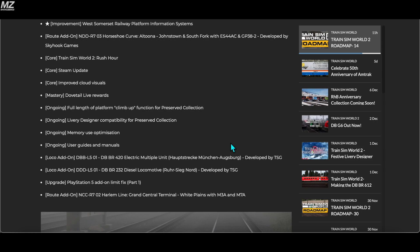TSW2 rush hour core updates include improved cloud visuals and the usual stuff, including — when are we getting the BR 420? I really want to see it come out soon. It's been on the roadmap for over a year now.